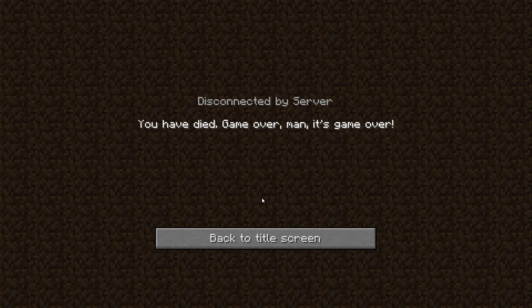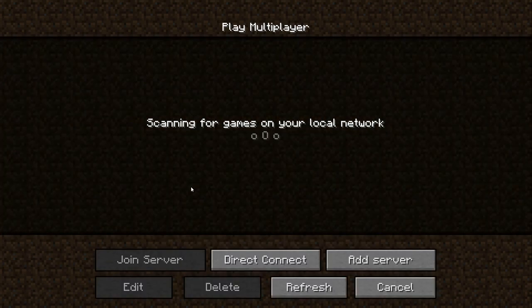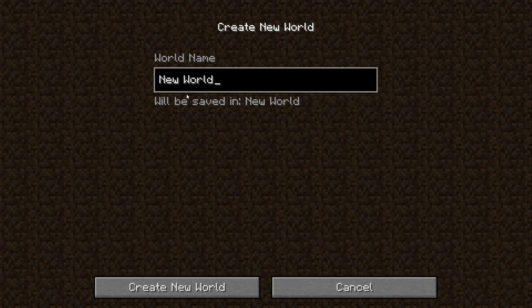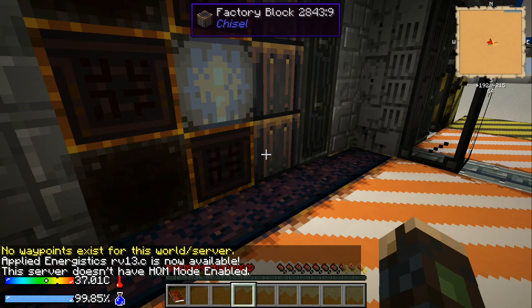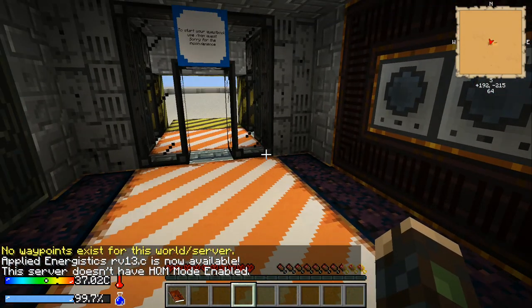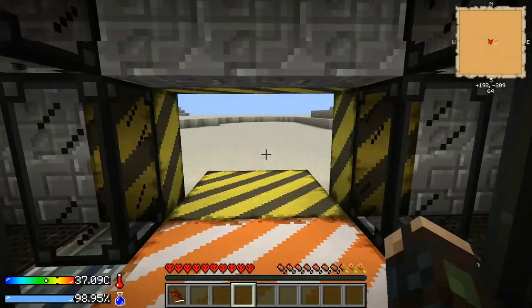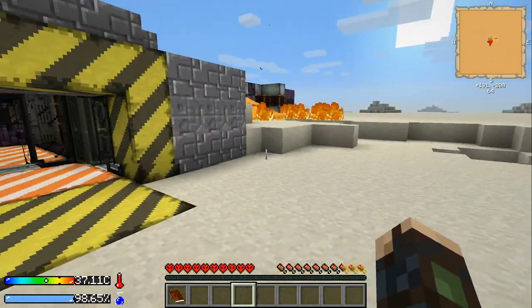Game over, man — it's game over. You go back to the title screen, go to single player, create a new world. It loads back up and boom — I have lost all my stuff, I'm back to square one. I have to re-enable the HQM quest and turn off the mob griefing, and we are starting from scratch again. If you don't get the constructor set up, you know what happens.